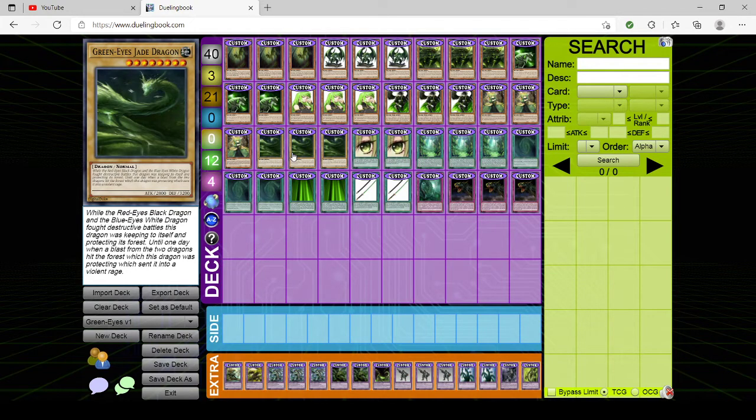Then we have triple copies of the dragon himself — GreenEyes Jade Dragon. The flavor text reads: while the RedEyes Black Dragon and the BlueEyes White Dragon fought destructive battles, this dragon was keeping to itself and protecting its forest, until one day a blast from the two dragons hit the forest, sending it into a violent rage. It has higher defense but lower attack, though still good stats. I wanted something that could beat RedEyes in attack prowess but also beat BlueEyes without taking the attack slot above 3,000, since BlueEyes is the only vanilla level 8 with 3,000 attack. So 3,200 defense seemed pretty good.